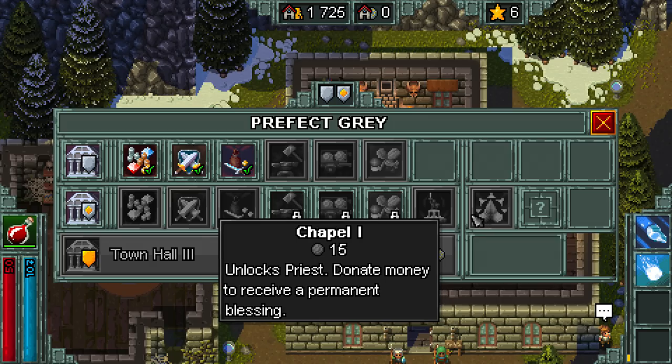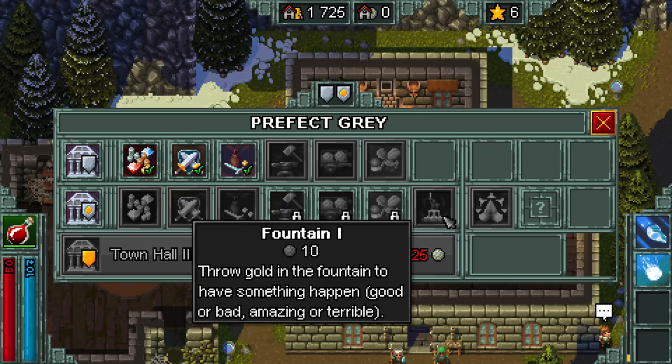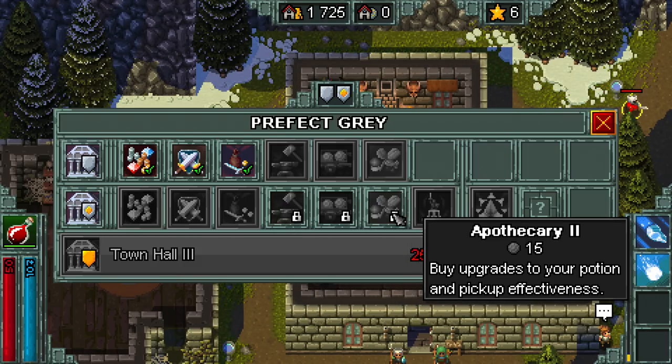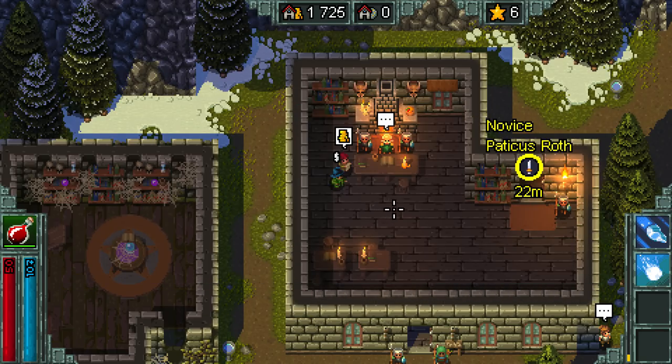Unlocks priest. Donate money to receive a permanent blessing. Throw gold in and something good happens — amazing, or terrible. So that's some of the things you would get with that.